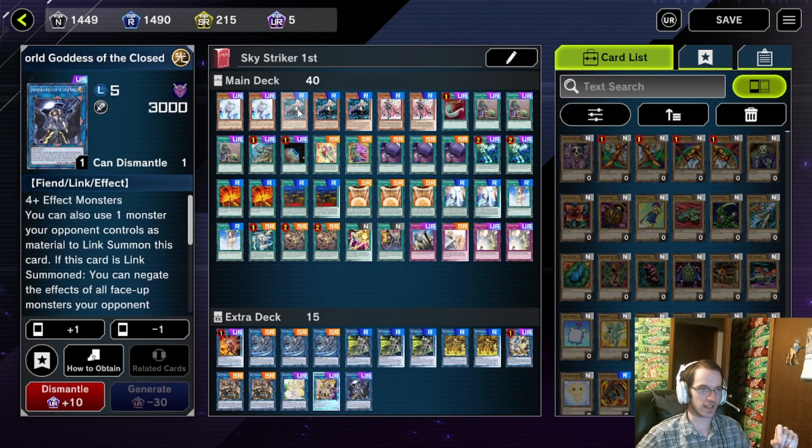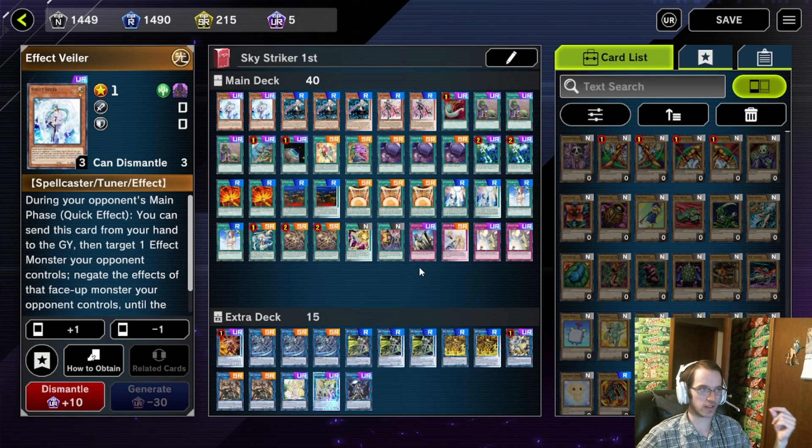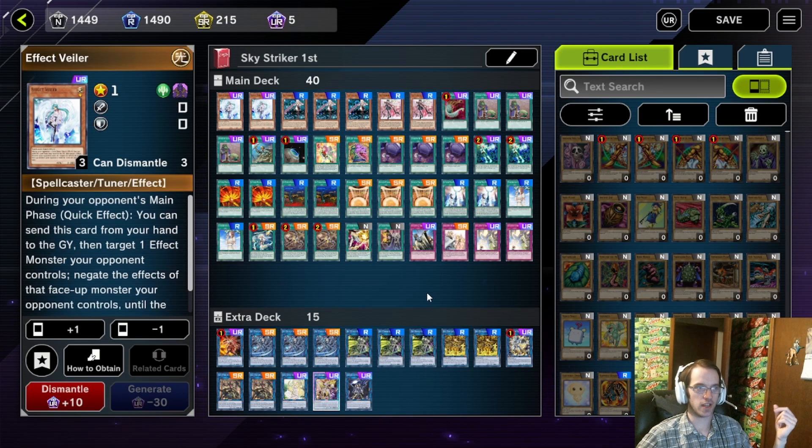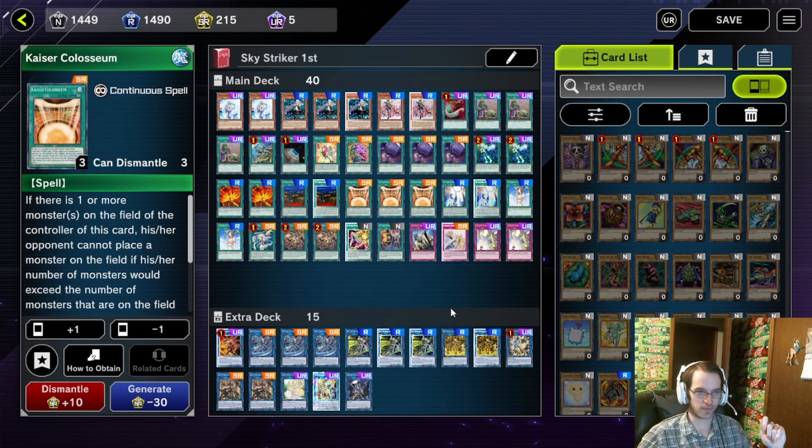There are definitely cards in this deck that I would take out, but not everyone has all the ultra rare crafting in the world. From there, the two Effect Veiler — the reason for that is you need a tuner for Halcyon Fibrax. It's also your monster negate, which is a big deal because this deck is heavily enforced by Kaiser Coliseum.